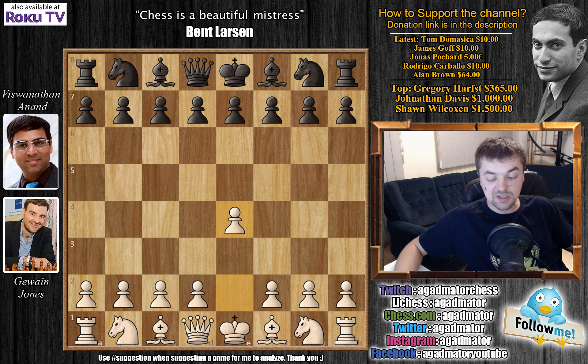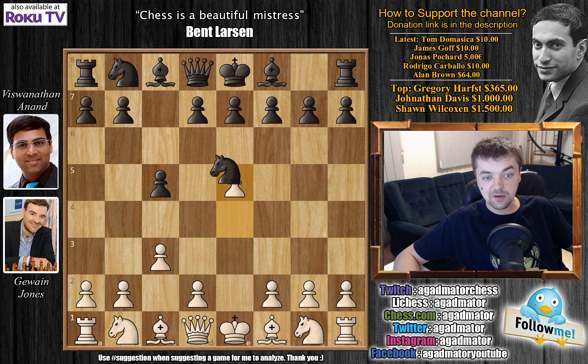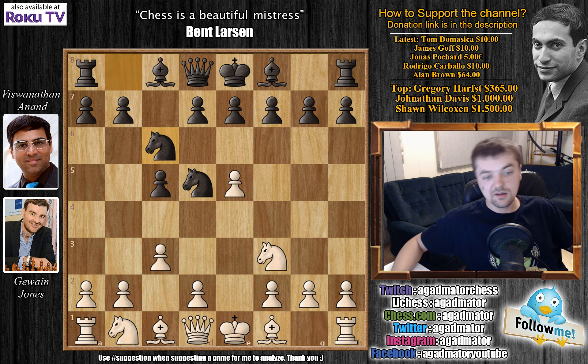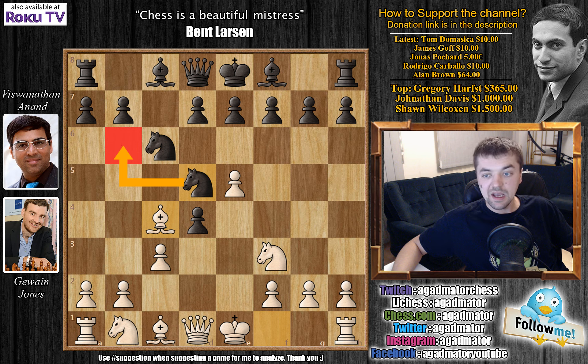Jones opens the game with e4 and we have c5 by Anand, and c3 — the Alapin variation. We have knight to f6, e5, knight to d5, and now knight to f3. Knight to c6, and here with a move like d4 you're going into the main line — probably c captures on d4, bishop to c4, then probably knight to b6 and so on.